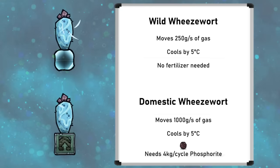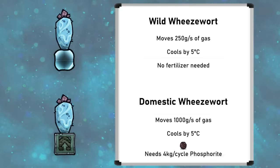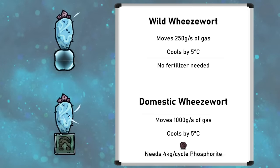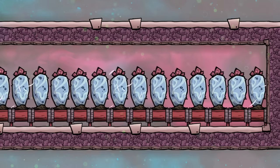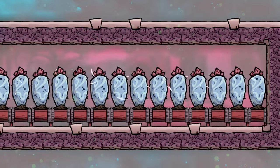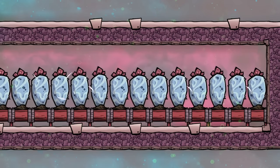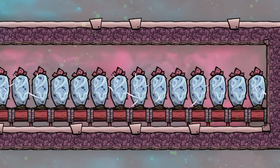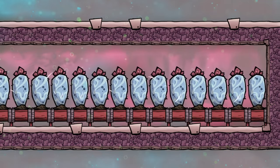That means the heat removed is proportional to the specific heat capacity of the gas. For a better understanding of specific heat capacity, see the dedicated tutorial bite. The higher the specific heat capacity, the better the wheezwart will work — therefore hydrogen is the best gas to use. You may have seen designs with wheezwarts in hydrogen rooms, and this is why.